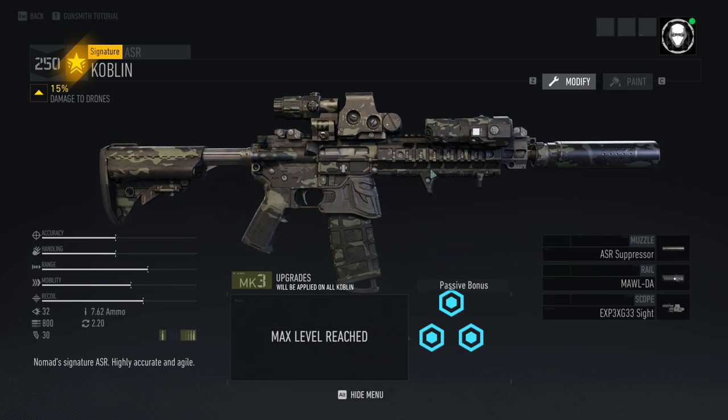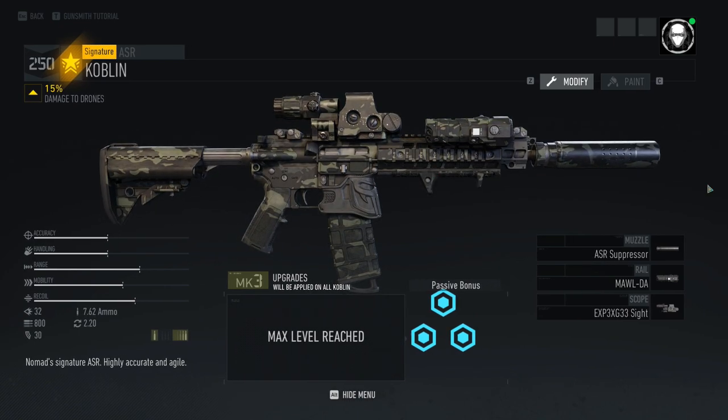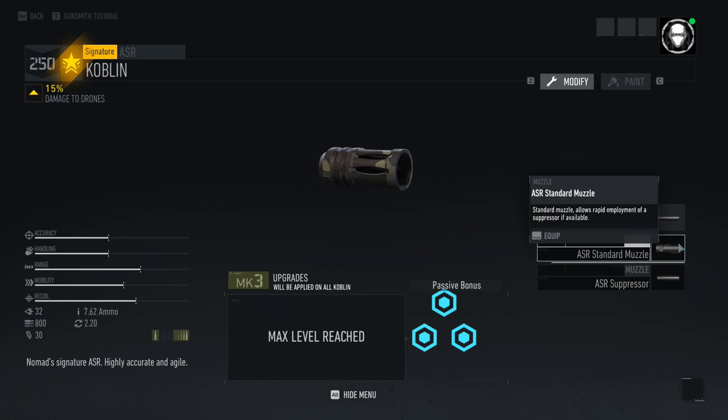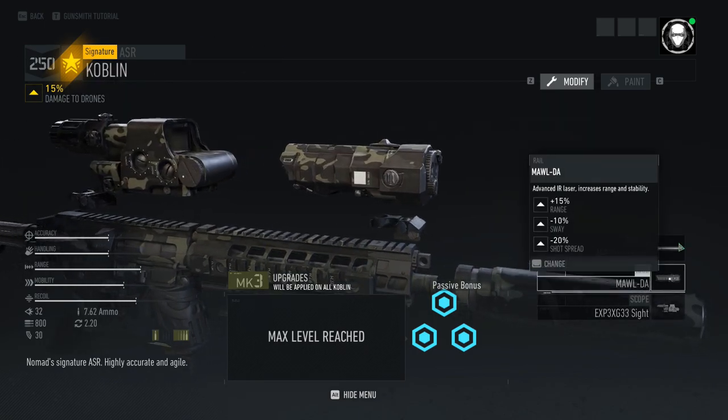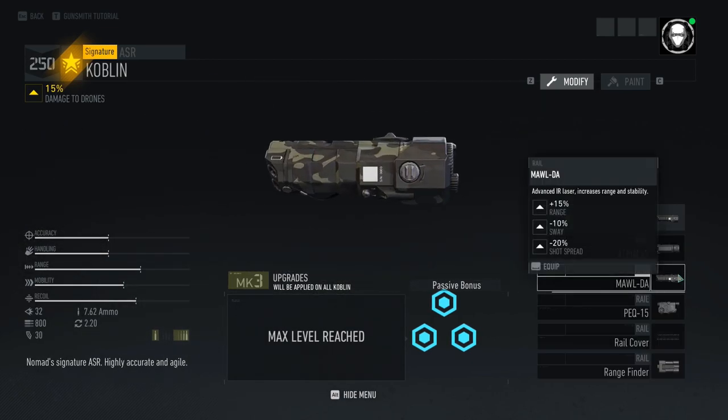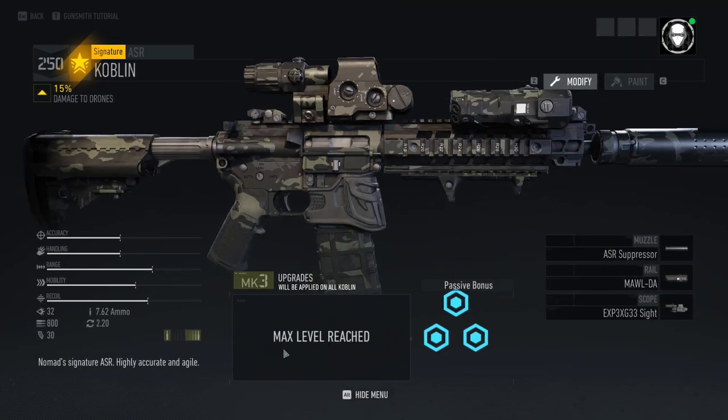Now finally, the last thing I want to talk about is the attachments on this assault rifle. You don't get a whole lot of choices unfortunately — you really lack a bunch of customization. With the muzzle devices, you've got the standard muzzle and the suppressor, so no compensators, flash hiders, or muzzle brakes. Rail attachments, you've got all the normal assault rifle attachments: the Adpeel, the Maul, the PEC-15, the Rangefinder. I think the Maul is just one of the best all-around assault rifle attachments in the game, and you'd have to have a very specific reason to go with anything else.